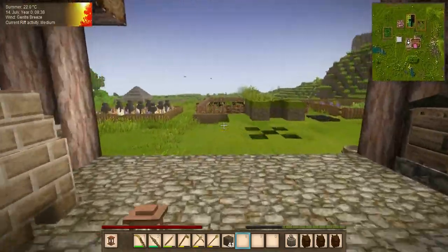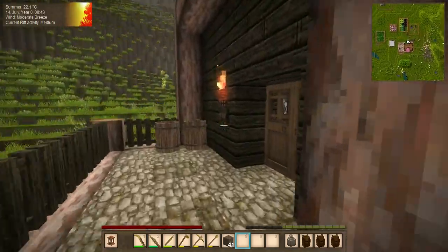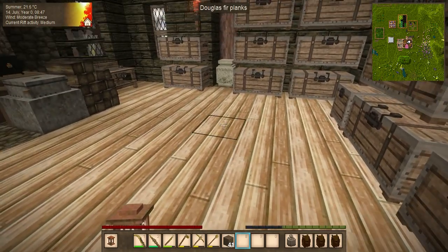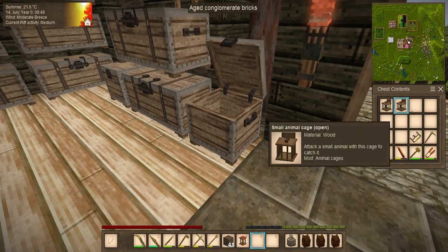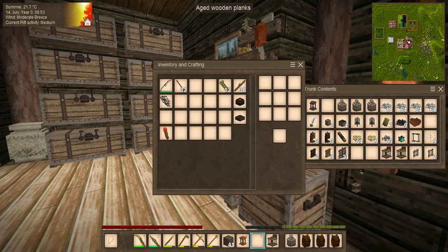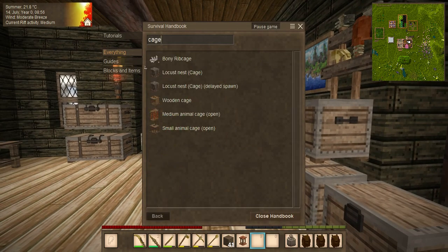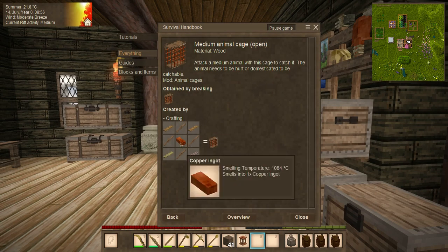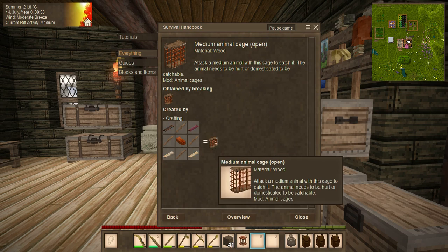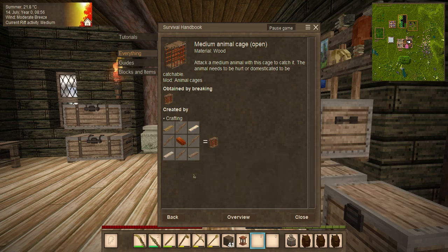We have some fishing now to get some extra protein in and we have the area for our barn marked out. Between episodes I'm going to take these out to be honest because I don't need these at the moment. Let's look at cage: locust cage, wooden cage, medium animal cage — needs copper ingots and boards. Catch it — okay, be hurt or domesticated, be catchable. I think that's how we might be able to try to catch our sheep and our pigs, but that will be for another episode. Now that I have copper I can make those.